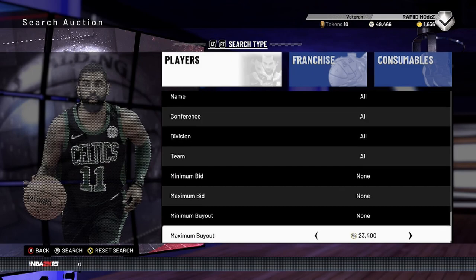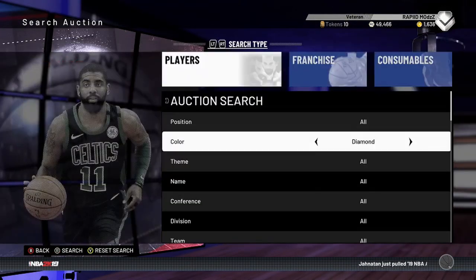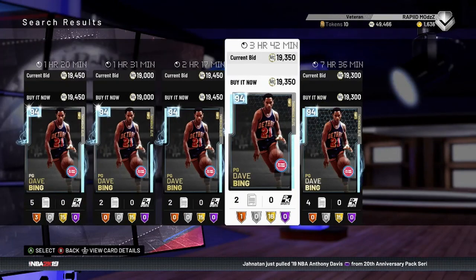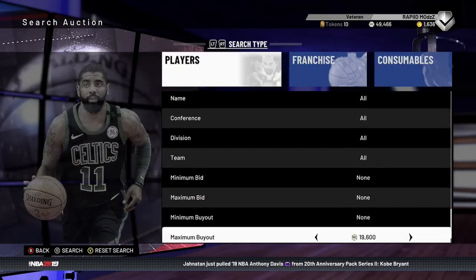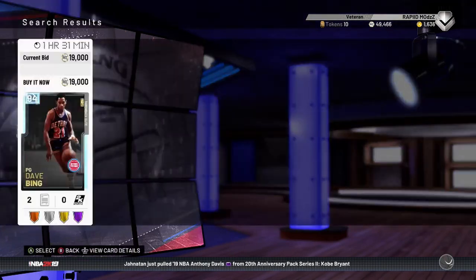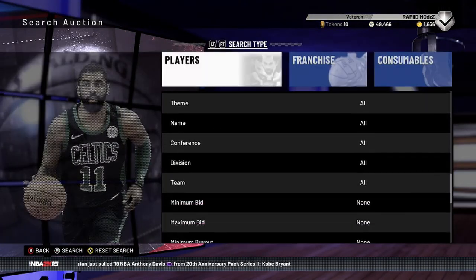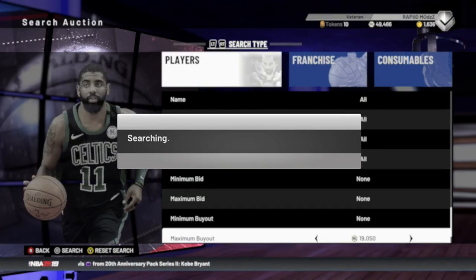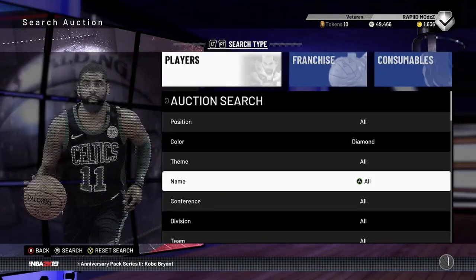Around 20k — less now because it's been spammed. This snipe filter is awesome. Honestly, anything that pops up that isn't an Artis Gilmore, a Careem, a KAT, a Kyrie, or a Kemba, you could pretty much buy. Just sit on this filter for a couple minutes and you'll probably get a snipe. Very good filter, highly recommend.